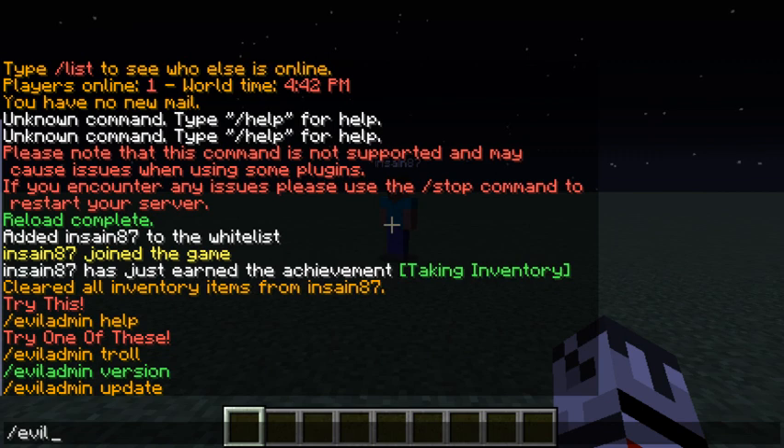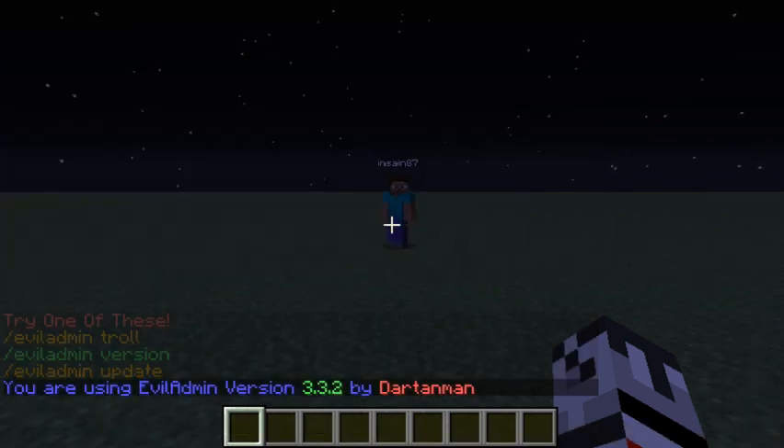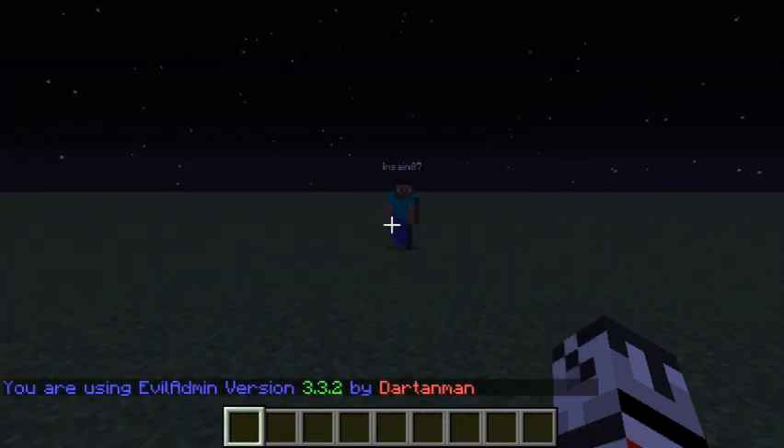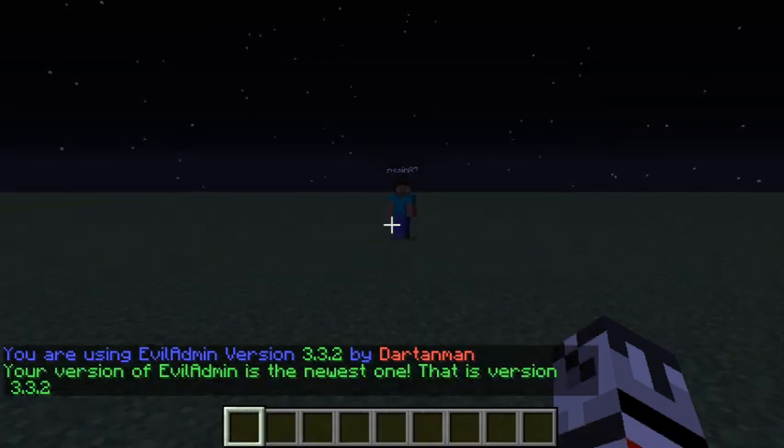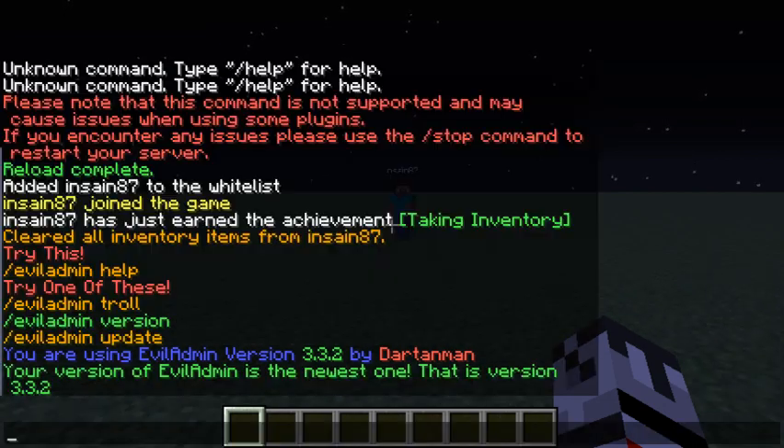First, let's take a look at 'evil admin version' — this displays the version of Evil Admin currently installed. If we do 'slash evil admin update', it checks if this is the newest update. This version is the newest one, which is version 3.3.2. If I were to upload 3.3.3 to Spigot but still use 3.3.2, it would tell me there's a newer version I can download on Spigot.